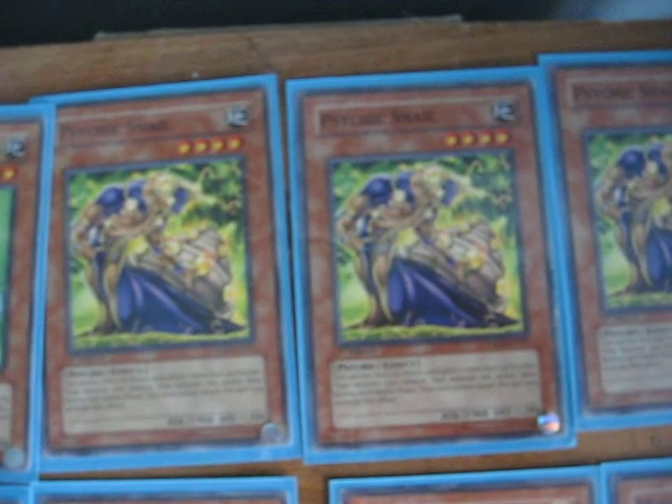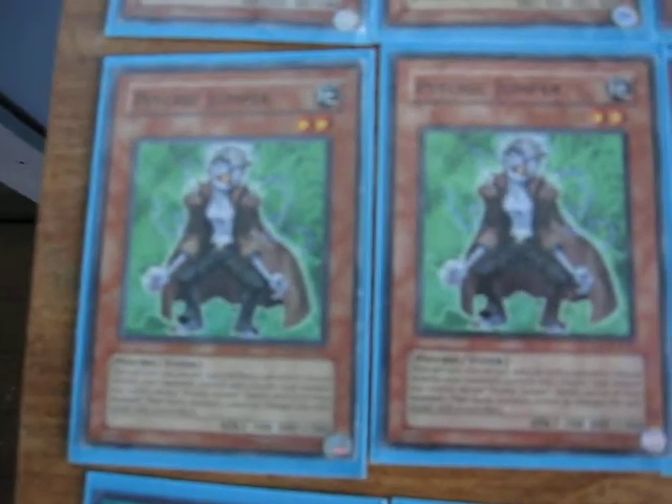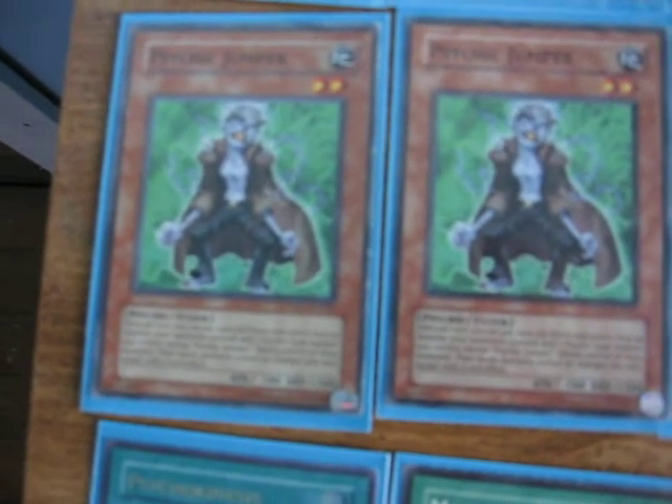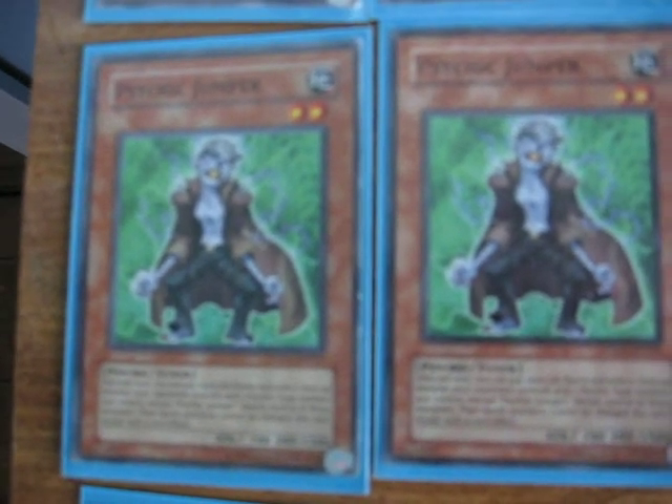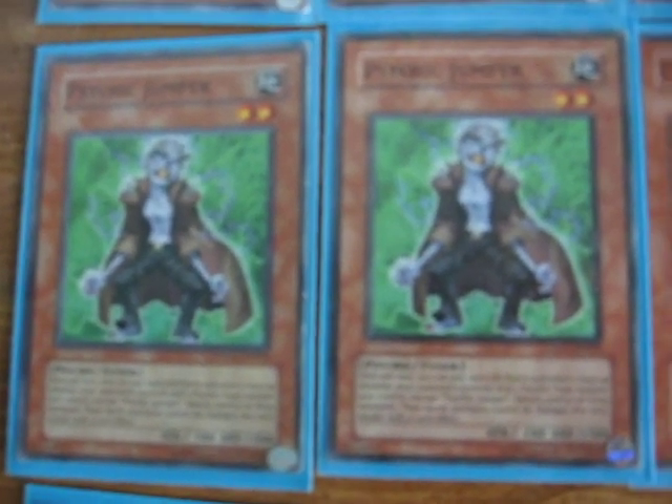I've got three Psychic Snails, which are pretty much a must-have for this deck because they're 4-star with 1,900 attack points, and you can pay 100 to give any other Psychic you control double strike — really good effect. Then we've got two Jumpers because they're 2-star tuners, and their effects come in really handy if you want to pay 1,000 life points to switch creatures with your opponent and then synchro with their creature.